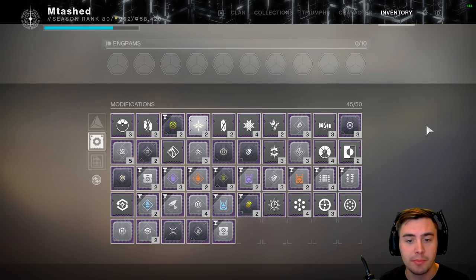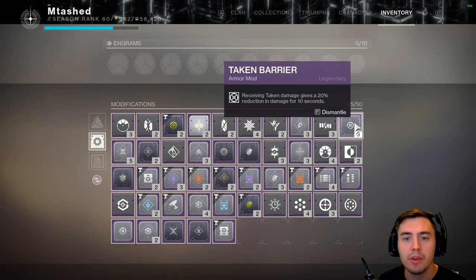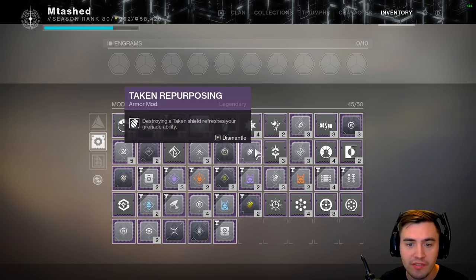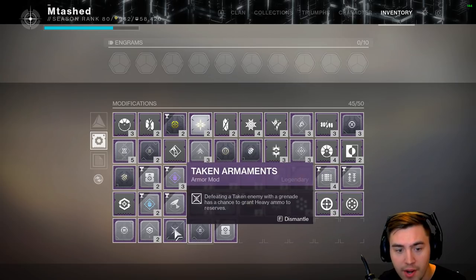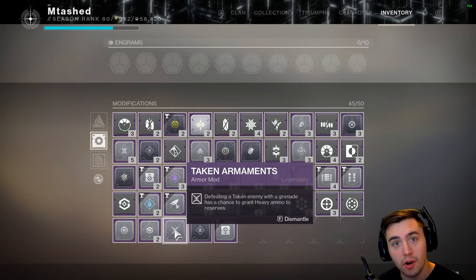We've got a couple of them here, and these are the year-one old versions. We've got stuff like Taken Barrier, Hive Barrier, Fallen Barrier, Taken Repurposing, Taken Invigoration, and Taken Armaments. But you can get Armor 2.0 versions of these mods that slot into the final or fourth slot of your character's armor.